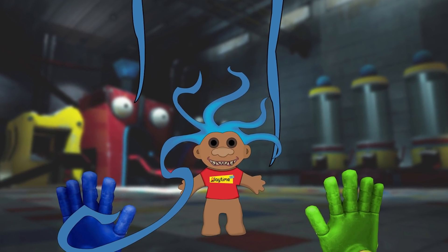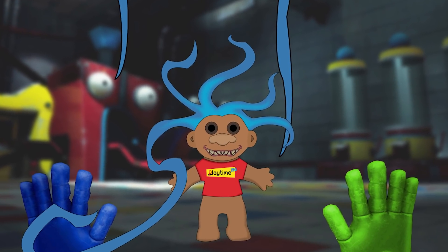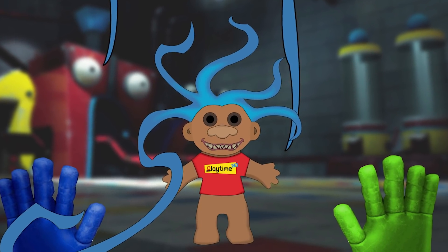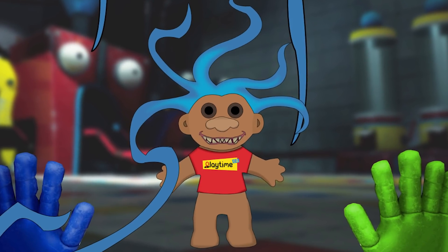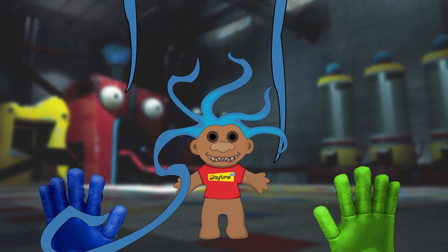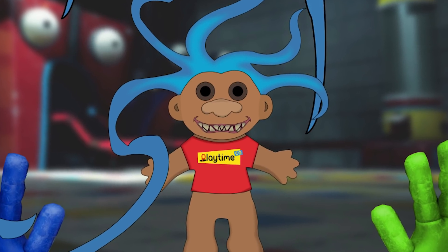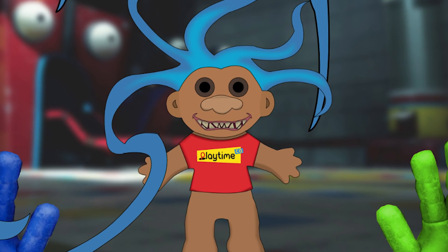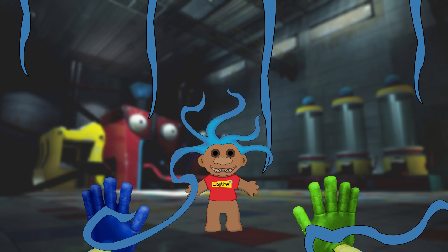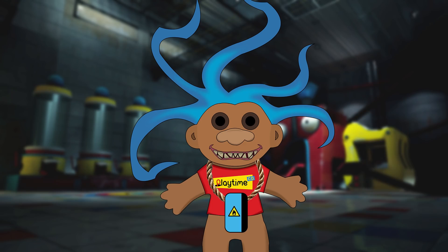They remembered these toys, but this little creature was nothing like the old toy they used to know. It had wild blue hair, a red Playtime Co t-shirt, and a mouth filled with pointy sharp teeth. The creature draws the player in as the blue hair pulls them closer and closer. As they try to shake free, another strand of hair grabs them from a different direction — there were multiple of these little creatures. The player notices that one of them has a keycard tied around their neck. They need to shake free and grab that card.